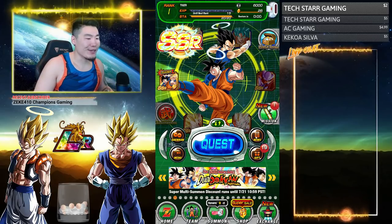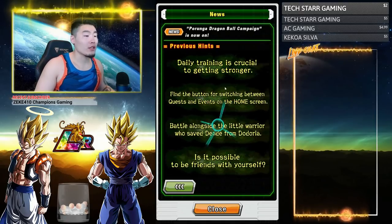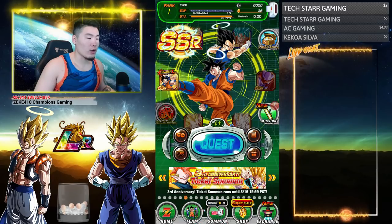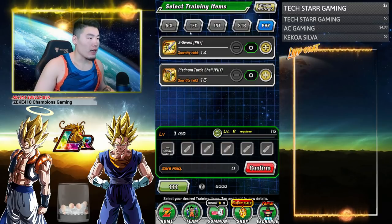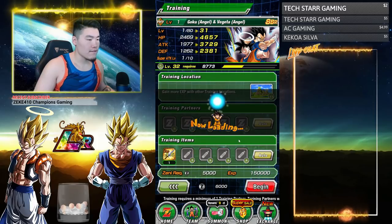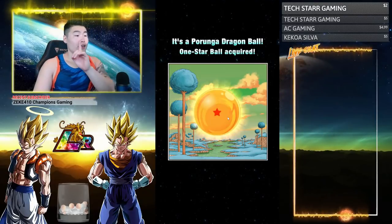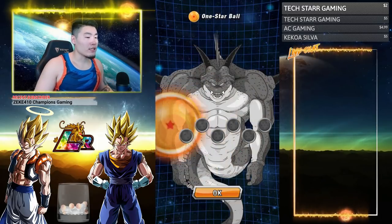We're going to go into the news section now and take a quick look at the clues. They will give you the previous clues you missed if you didn't get them daily. The first clue is 'daily training is crucial to get stronger' — all you have to do is train a character. So I trained my LR Gogeta up to level 10 or 20, and that's done. We got our first Dragon Ball — a Purunga Dragon Ball, one-star ball required.